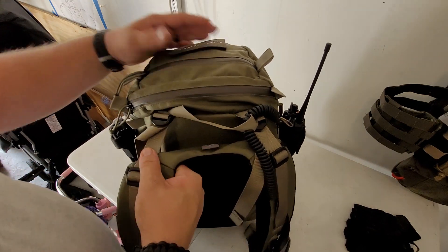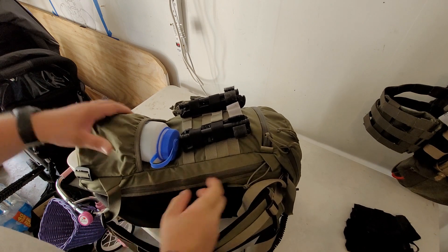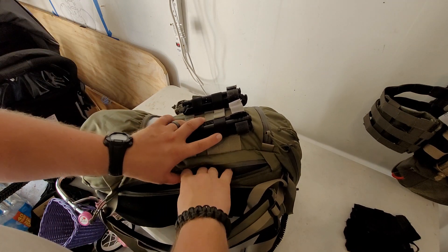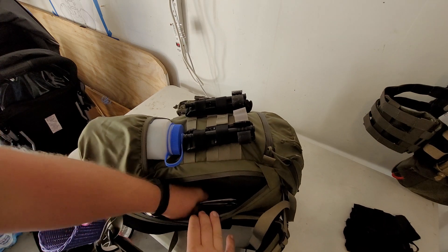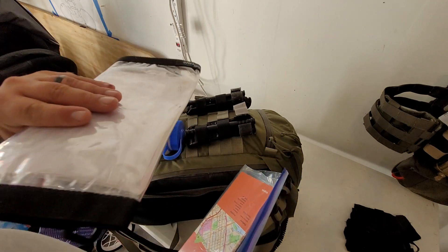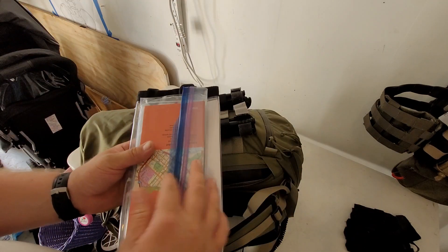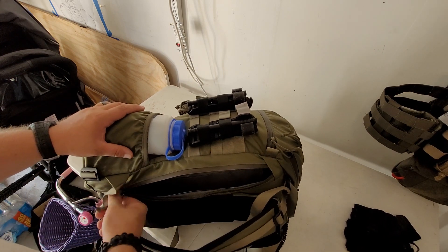There is one more pocket I was surprised to find — a zipper pocket right there. This is intended to be a laptop sleeve, but I turned it into something else: flat documents. I've got maps and legal documents in here, because this is doubling as a go bag and it would be important to have stuff of that nature.